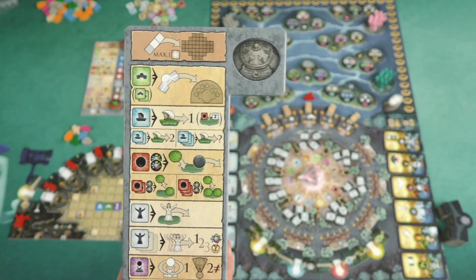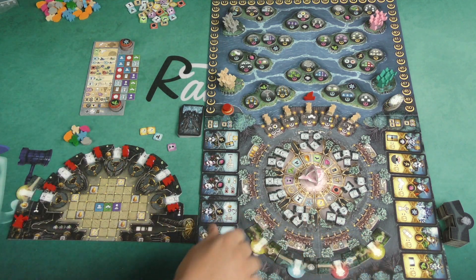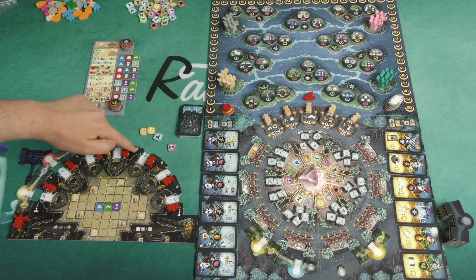You can spend a pathway green token to go ahead and grab one of these pathways from the bottom of the board. We'll add a red one out here, and you add them going from left to right. The first several will cost one; these ones here indicate that they will cost two.